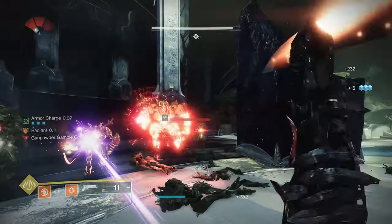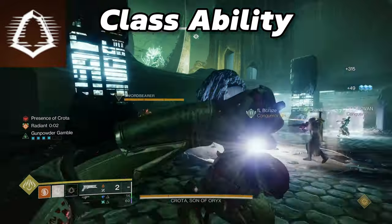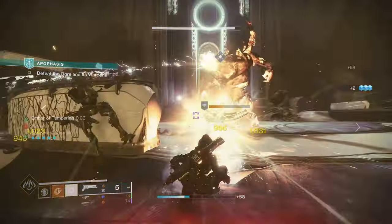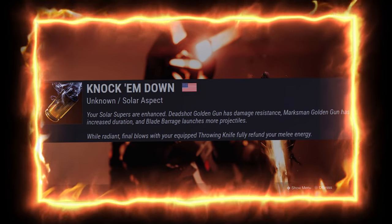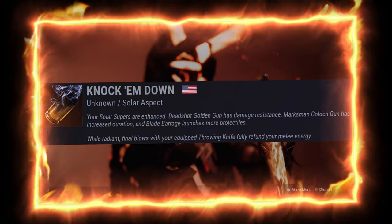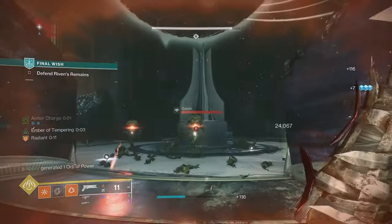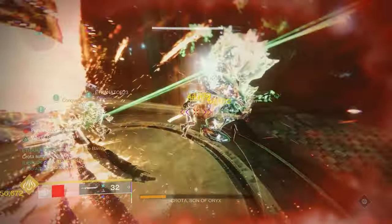We basically have unlimited throwing knives with this build, thanks to our class ability Gambler's Dodge — anytime we dodge near an enemy, we get our throwing knife back, which is easy because hunters can dodge all the time. And that's just the backup plan, because our first aspect, Knock 'em Down, makes it so that any final blow with our throwing knife while Radiant fully refunds the knife. When killing lower health enemies, you can throw unlimited throwing knives, constantly recharging your super at an insane rate.